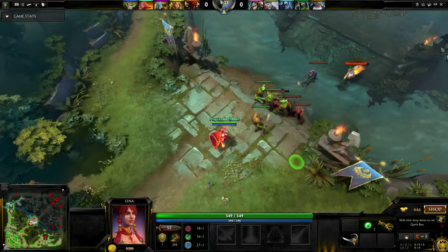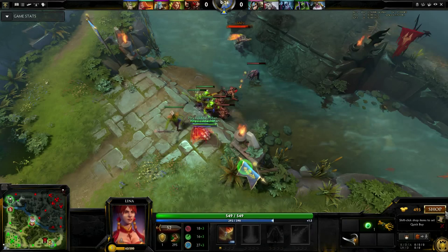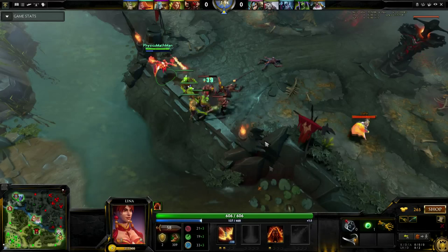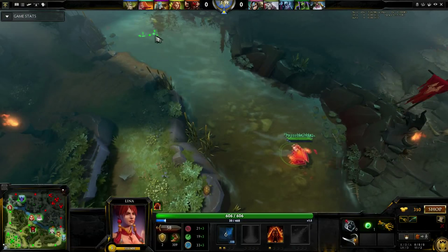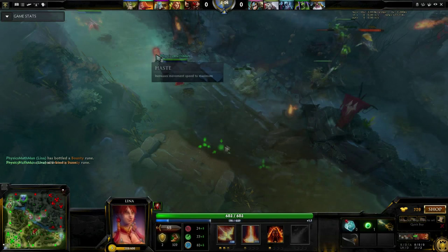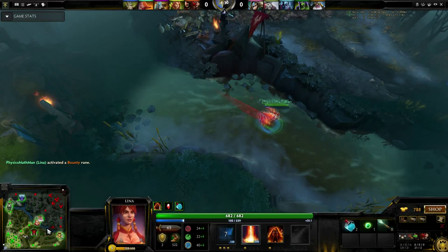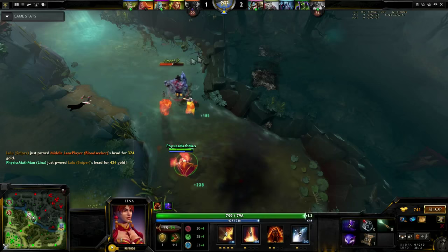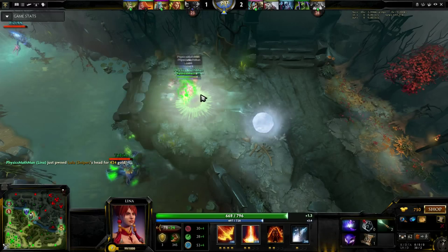I'm going to go over a standard Lina game and talk about my item choices. I begin with two magic wand components and a pooled tango for a fast bottle. I try and use Dragon Slave to get last hits, and every time I try and hit Sniper as well. As the 2-minute mark approaches, I even out the creep wave and finish it with a single Dragon Slave — this secures the rune for me. At every opportunity I get, I hit mid with a Dragon Slave. Although it won't net a kill, this ultimately gives me lane dominance. Four enemies come mid and a fight breaks out. I try to use my early magic burst appropriately, but unfortunately I get a little out of position and get chain stunned.